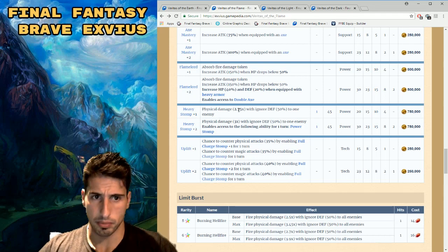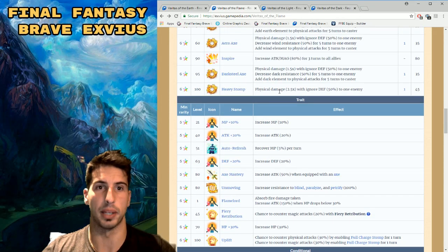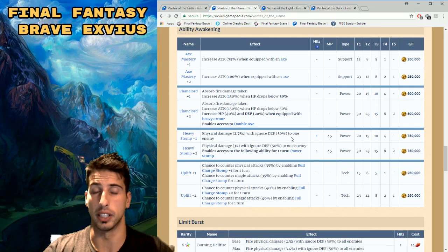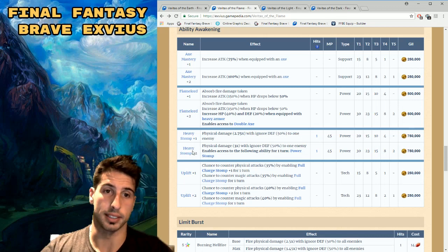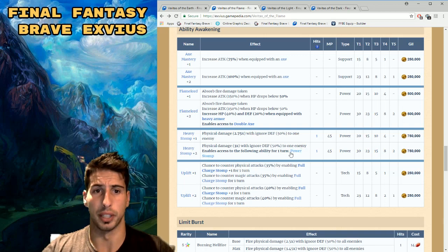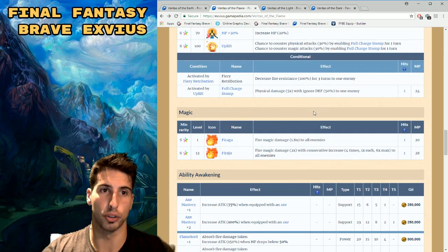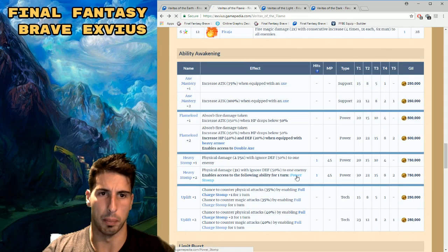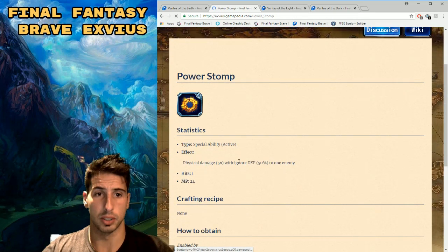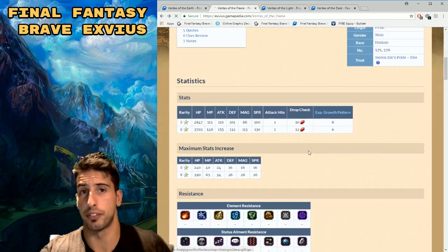Heavy Stomp goes from a 2.5 multiplier to 2.75 with ignore 50% defense. At +2, it becomes a 3x multiplier and grants access to Power Stomp for one turn — a 5x multiplier with ignore 50% defense to one enemy. That's really strong, especially if you have an element on your weapon like Fixed Dice combined with an imperil, hitting in the middle of a chain will dish out a lot of damage.